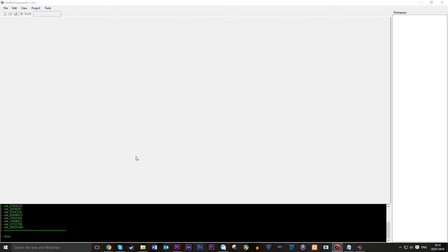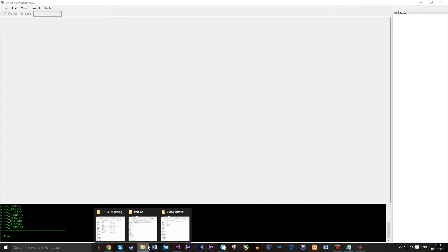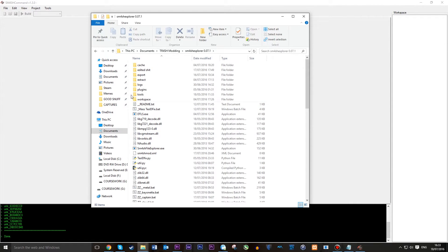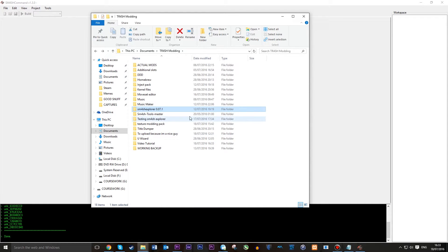So to get these files, we want to load up Smash 4 Explorer, which anyone who wants to get into Smash 4 modding should already have. I have two — one is for my basic modding, and the other is the one I use for testing, hence it's called Testing Smash 4 Explorer.